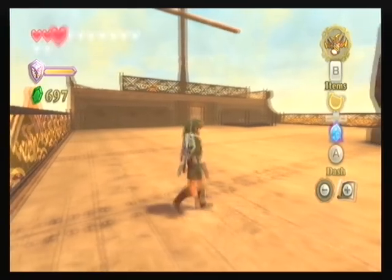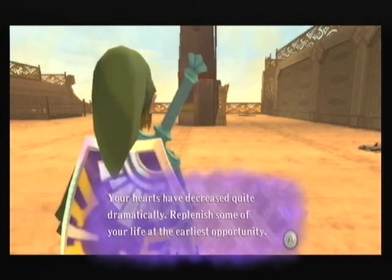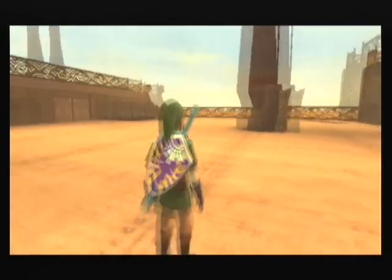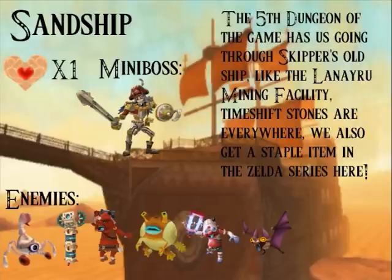Fi's going to tell us something here, but I'm not going to listen to it. Either way, this is the sand ship — the fifth dungeon of the game. And remember in the ancient cistern when I said the next dungeon we're going to was unique? This is probably the most unique dungeon in the game — one of the most unique ones in the Zelda series overall.